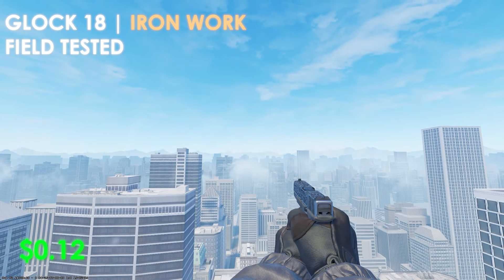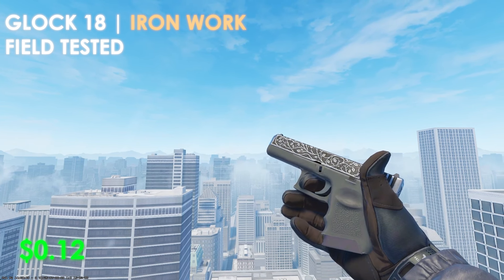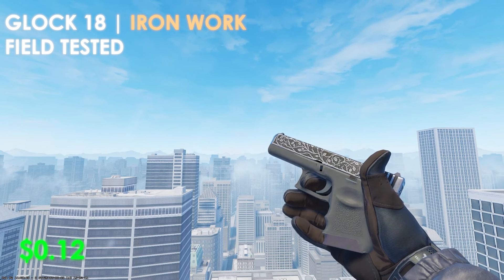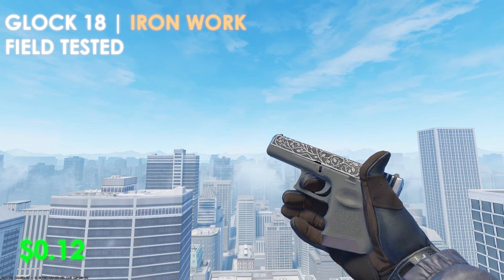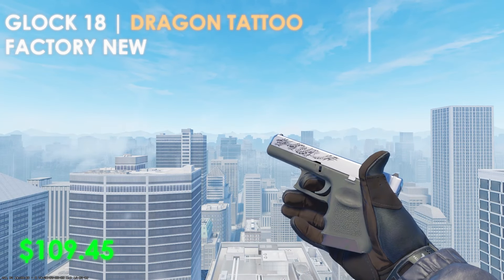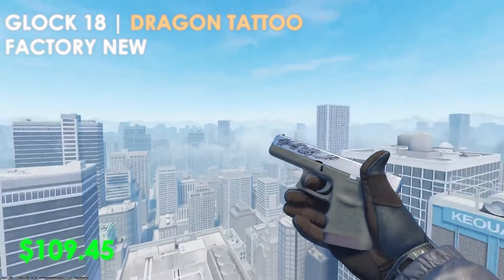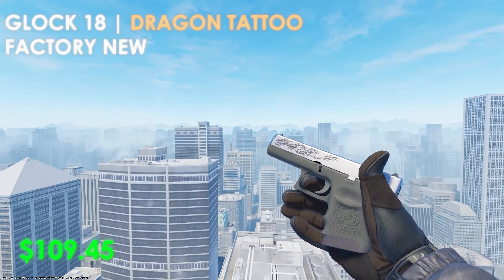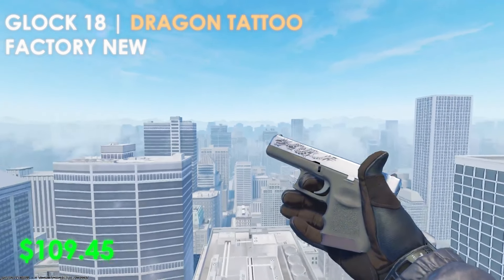Taking a look at the budget option for the Glock 18, we have the Ironwork in field-tested condition. This comes in at only $0.12. It's pretty much an all-black skin with a tiny bit of silver throughout the very top of the slider on this weapon, and it definitely matches into a nice black-themed inventory. The expensive option is the Dragon Tattoo in factory-new condition at $109.45, but with some lighting in CS2 it actually looks a bit silver instead of black. I personally think the budget option is the better option.